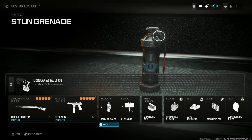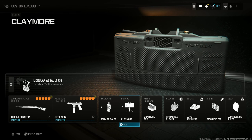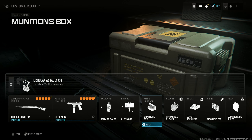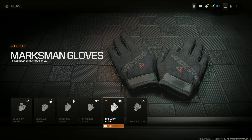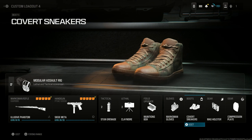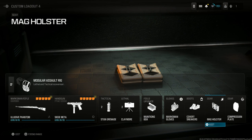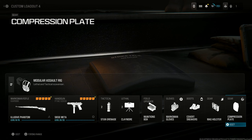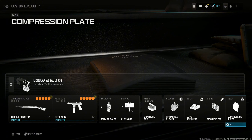I use the F-Tex T as a secondary. Stun Grenades and Claymores with Modular Assault Rig, just so I can keep restocking these after every kill. Munitions Box, Marksman Gloves — essential so you can get that reduced sway and flinch while ADSing. Covert Sneaker so enemies can't hear you. Tactical Sneaker so you can get that really quick, fast reload speed, and Compression Plate so you can generate health after every kill.